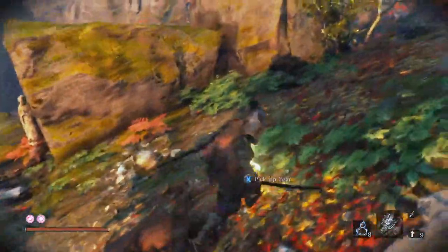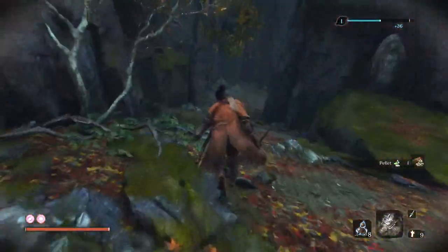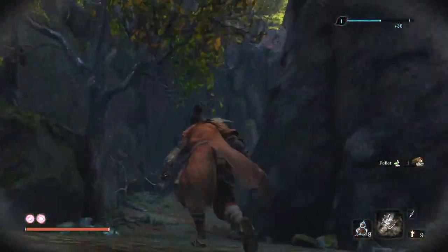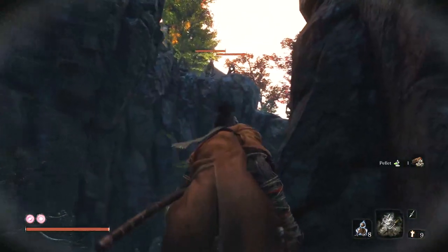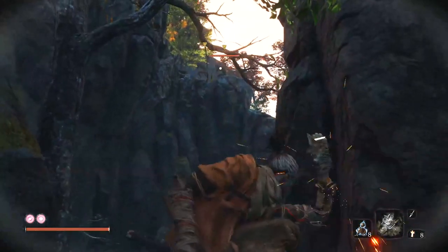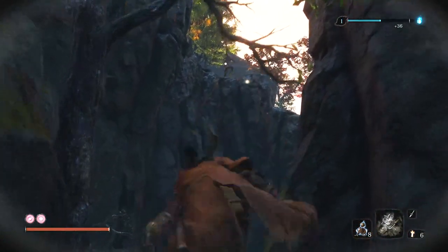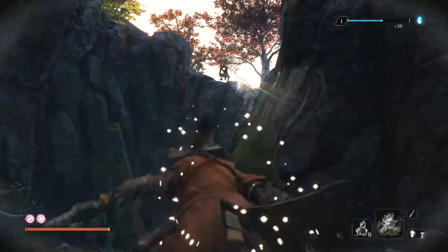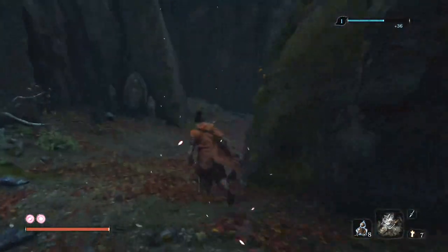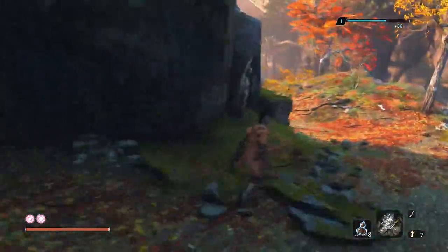There's also this guy just sitting here oblivious — just wipe him out with a single spinning shuriken. Imagine you're just a monkey enjoying your day and some guy throws a metal star at you. You need to be careful of your angle here — you can't be too close to the edge of the mountain otherwise you'll clip it. Just something to bear in mind.